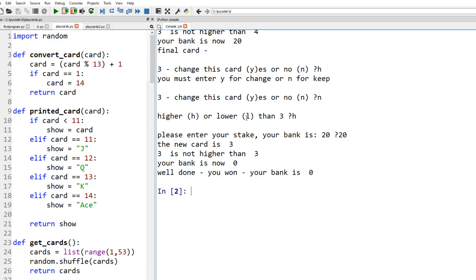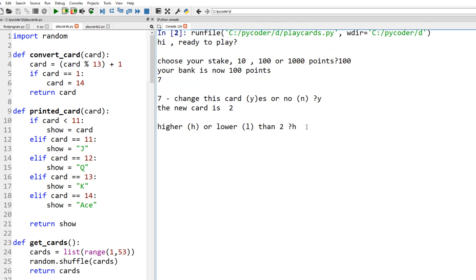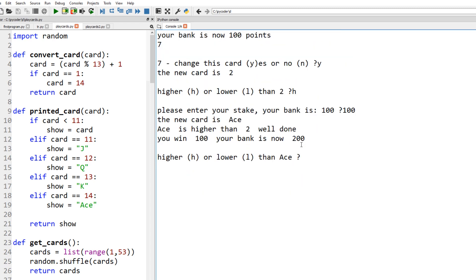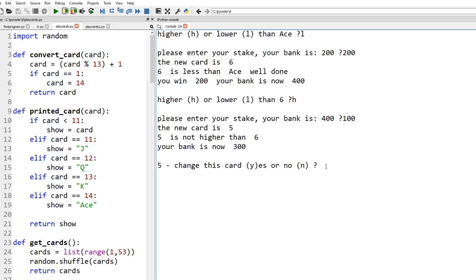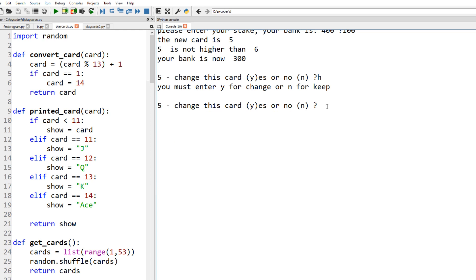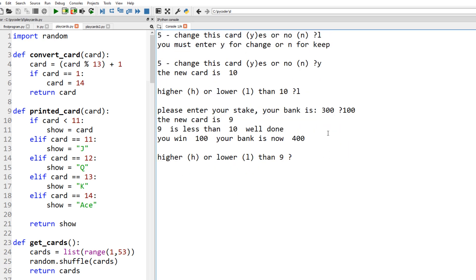Let's play again. We start off with a bank of a hundred points and we've got a seven — change that to a two. Great, let's go higher than a two — bet the whole lot. Great, we've got an ace, a bank of 200. Lower than an ace — bet the 200, we're up to a bank of 400 points. Higher or lower than a six — not so easy. Higher, 100 — so we've lost 100 there. Now a five, should we change that? If we put in a wrong value it will give us our error message — so remember yes or no. If we put in L for lower it will just keep coming back with the message. Change the card to a 10 — lower than a 10. Stake 100 — okay that's a winner, back to 400 in the bank.